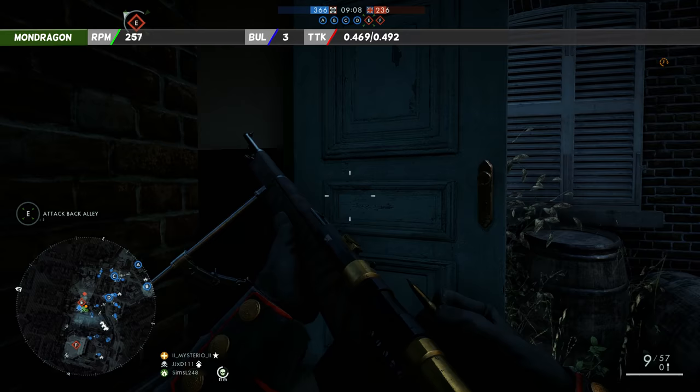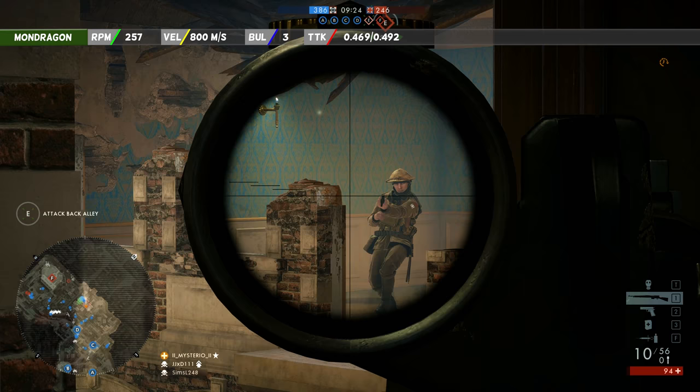The Mondragon has a muzzle velocity of 800 meters per second, which is pretty good. When you first deploy on the battlefield you will start off with 10 bullets in your magazine and you will get another 70 for later.